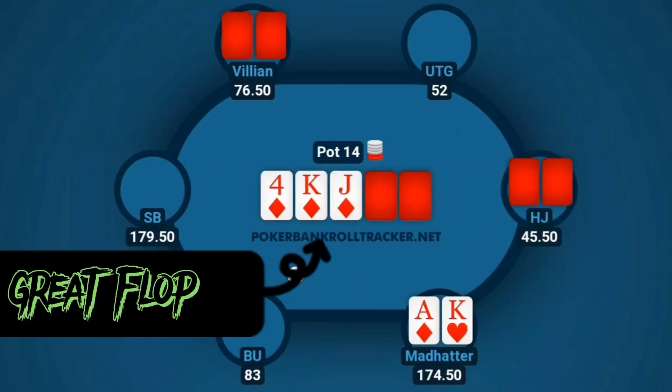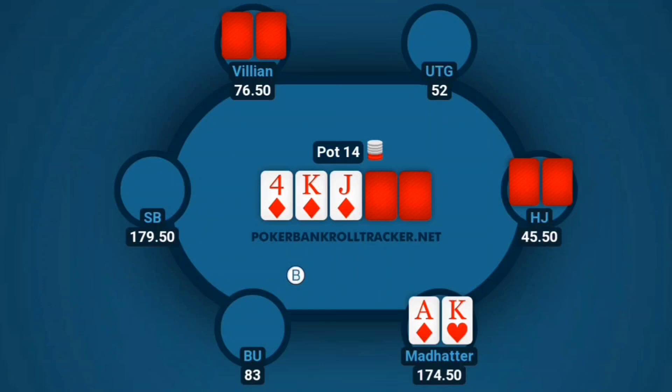The flop comes four of diamonds, king of diamonds, jack of diamonds. We have top pair and the nut flush draw — a monster hand. I'm already thinking about how to play this sneakily. It checks around to me, and I'm targeting anyone with a jack or any pair who would continue against me, so I make a half-pot size bet. The main villain in the big blind calls, and hijack gets out of the way.